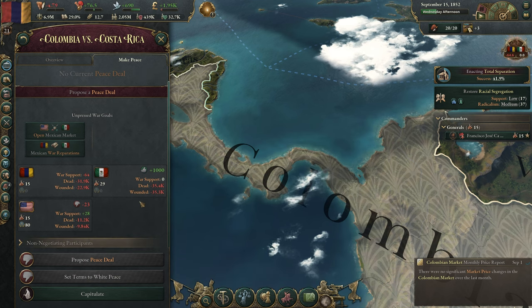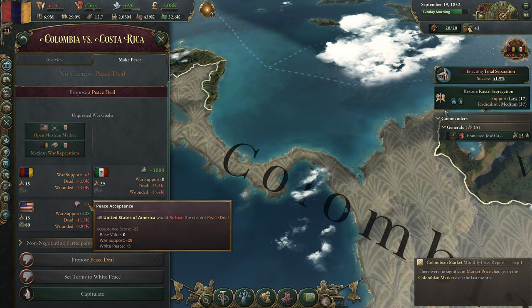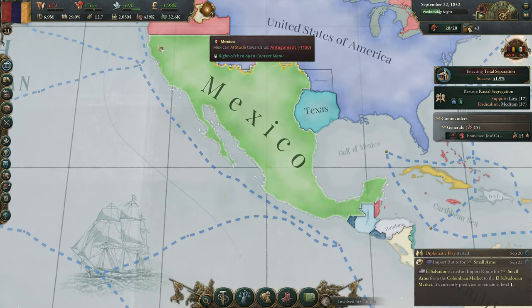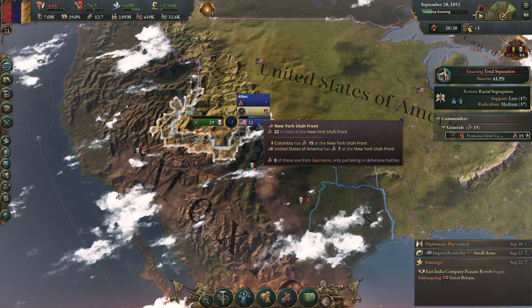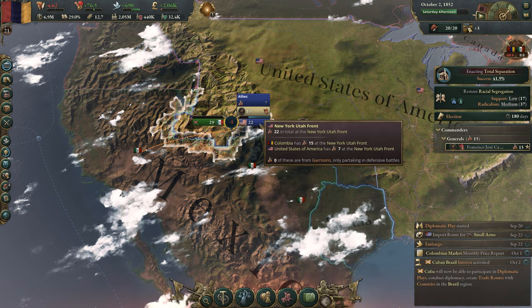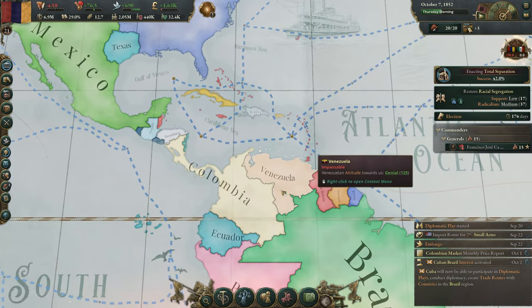I think this war is going to end soon because we're starting to lose war support. As soon as America loses war support, I should be able to do white peace, because I don't think we're powerful enough to actually defeat Mexico. Mexico is not powerful enough to defeat America and myself combined, so it's a bit of a stalemate.